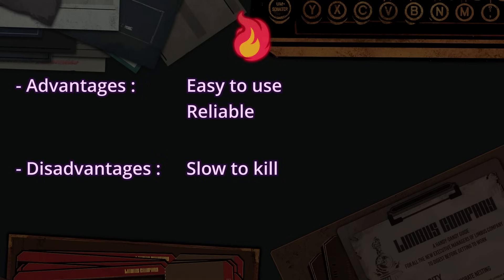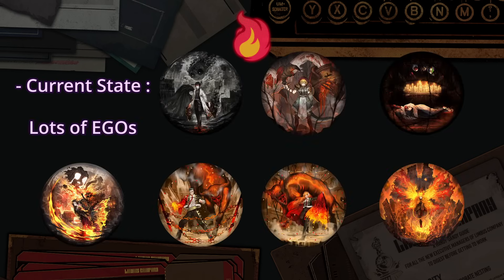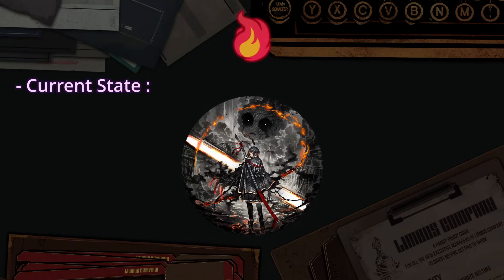Unfortunately, a hidden problem of most statuses — but especially relevant for Burn — is the maximum limit. Each status has its potency and count capped at 99. For Burn, since the count is not as important as the potency, this becomes very relevant. Because of this and the slow damage, you want to apply it on as many targets as possible at once, especially on multiple abnormality parts, as all parts inflict damage to the core individually. Currently, only egos have AoE Burn, and their application can be limited.